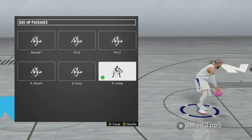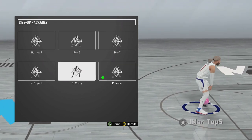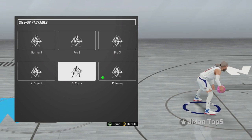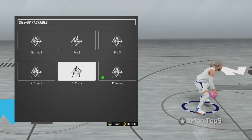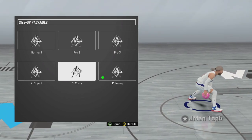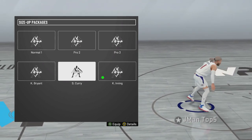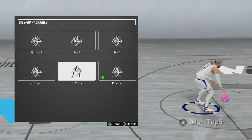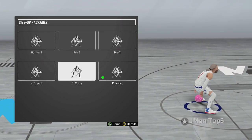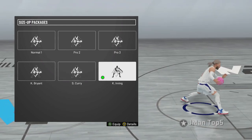For size up packages I use Kyrie Irving — this is the size up that gives you really quick momentum, like previous 2Ks. Seth Curry, Kobe Bryant, Pro 2, Pro 3 are all really good to speed boost out of. My next video is going to be how to speed boost — obviously a lot of you know how to, but I do get questions on it, so I'm going to release it for those people. If it's out, check it out on the end screen; if not, subscribe and turn on notifications. Kyrie Irving — that's what I like.